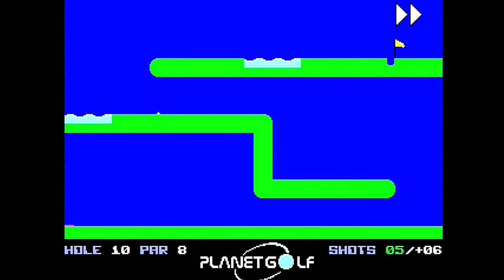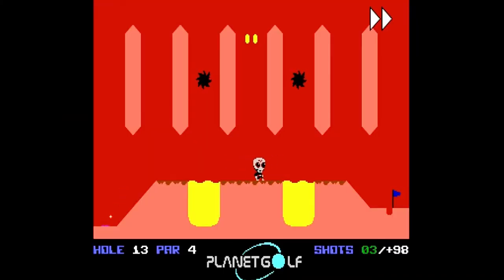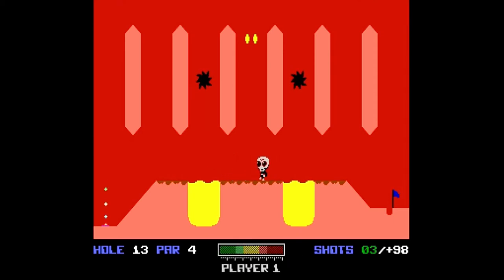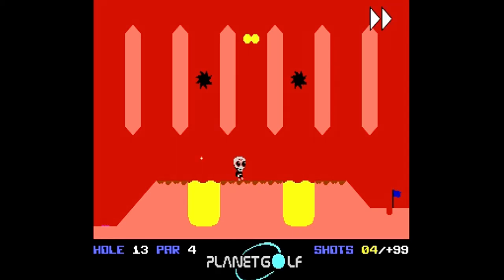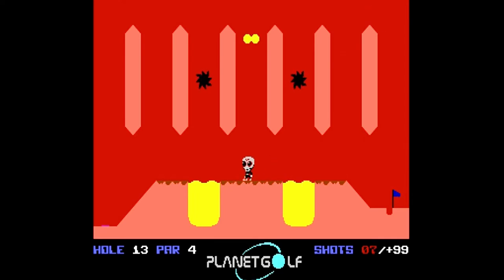Speaking of aliens, there is the occasional alien roaming around on some of the planet's holes. The aliens will not bother you as long as you don't bother them. However, they are sometimes in your way. The ball will bounce off of them and if annoyed, they will kick your ball, which counts against you as an extra shot. You could prevent their kick if you start your swing before their foot makes contact with the ball. There is no time constraint in Planet Golf — you could play a fast round in 10 minutes or stretch the game over days or even weeks.